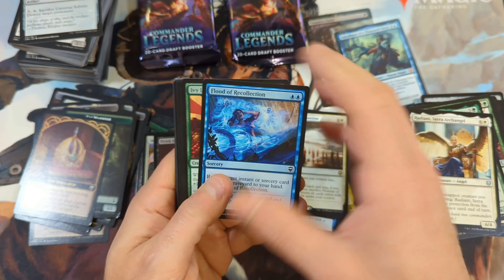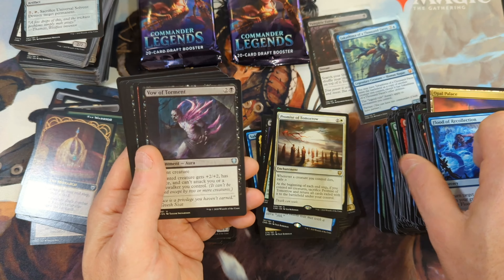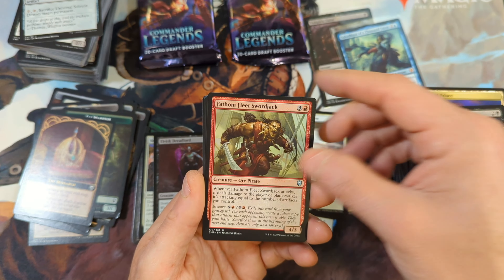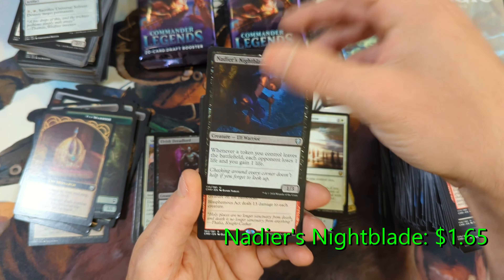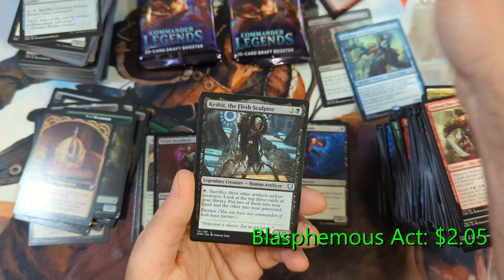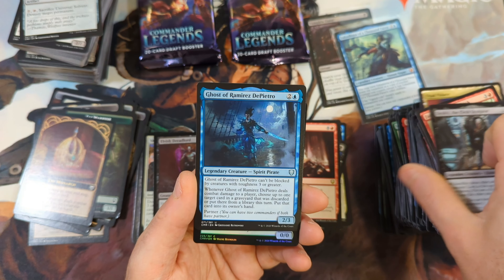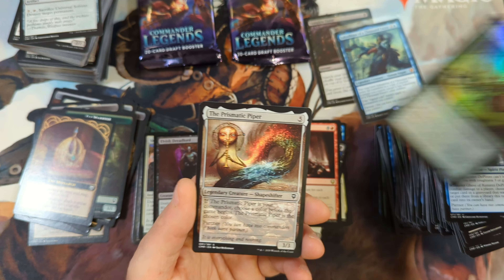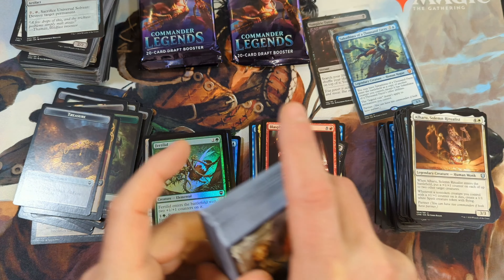Flood of Recollection. Vow of Torment is our first uncommon. Fathom Fleet Sword Jack. Nadler's Nightblade — again, just over a dollar. Then we've got a Blasphemous Act, just over two dollars. The Flesh Sculptor. Ghost of Ramirez. And then a Furtid. And there's the Piper — I told you we were going to get four of them. It's all but guaranteed in this box.